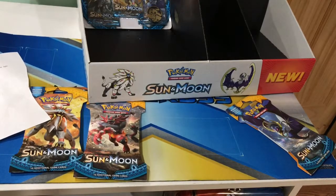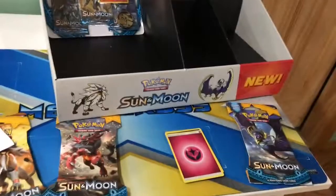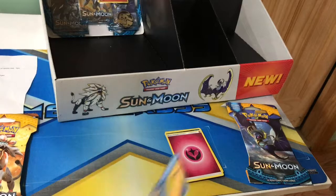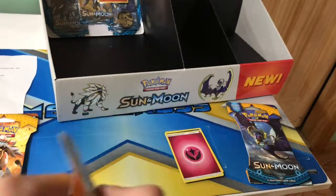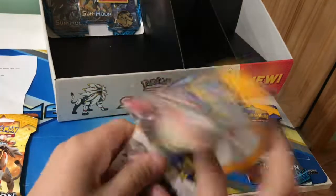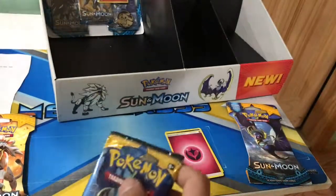That's zero points, right? Yes. Just put the cards for the Deciduot pack right here. Now you're gonna open — I'll open it, it's ours. I'll open this. That's zero points, I can't believe it. A Lunella!